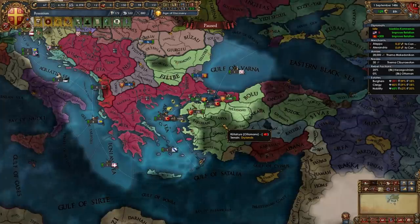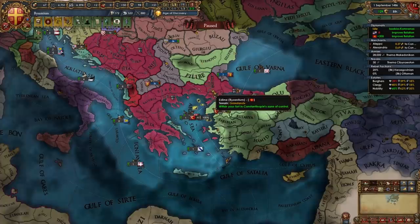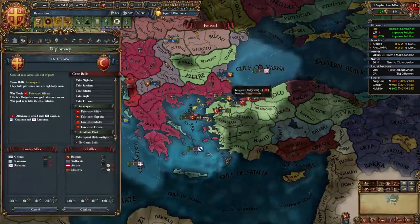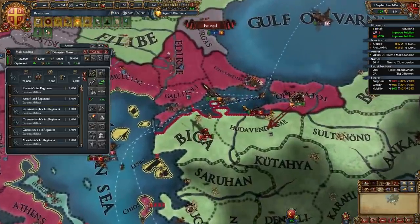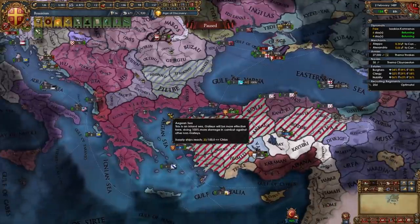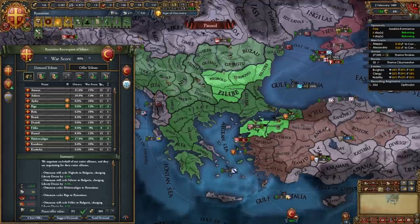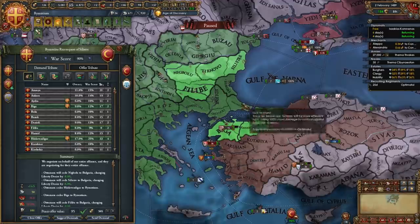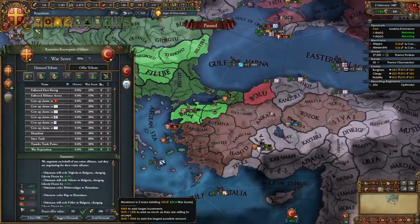Once our truce with the Ottomans is up we will be declaring on them for our third time - it may be a little earlier for you if you white peaced them when you fought Ragusa. We're going to declare a reconquest for some of Bulgaria's cores again. Station your fleet in the Sea of Marmara and siege down their coastal provinces and forts. In this third war with the Ottomans we're going to be giving Bulgaria all their cores back and by this point they shouldn't be present in Europe anymore. We're also taking some coastal provinces in Anatolia that we have claims on, along with war reps and as much money as we can.